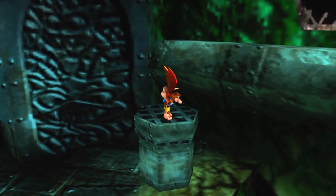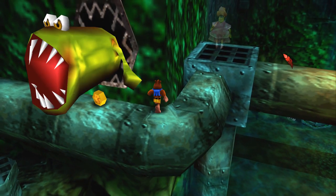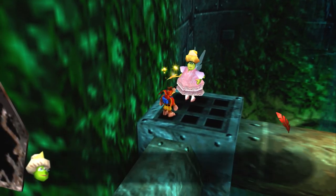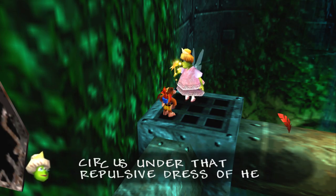Up here, got a couple of things — eels. We got Brentilda here. Tell us some disgusting secrets. Grunty wears a flea circus under that repulsive dress.